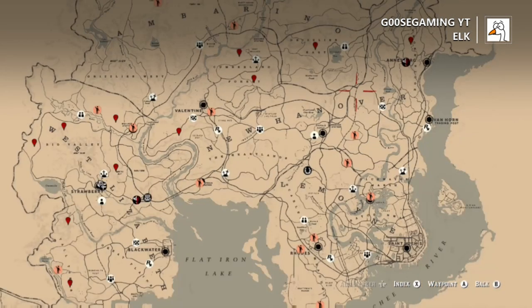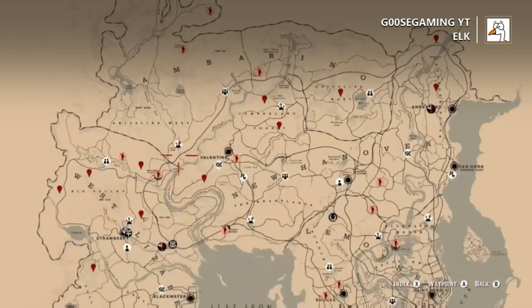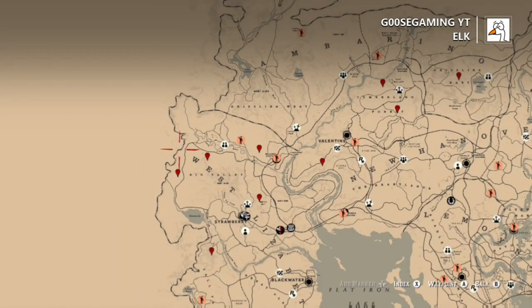Big Valley along Little Creek River is a great spot to go for white-tailed deer. And then elk — another thing we're going to talk about here. There are quite a few spots, but they are kind of limited. You can find them north of Ansburg, you can find them in the Grizzlies, Cumberland Forest is probably my go-to spot, also Big Valley along Little Creek River, and you can find them in Tall Trees and some other locations.